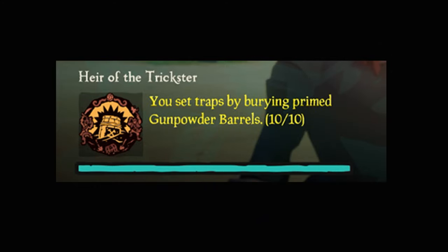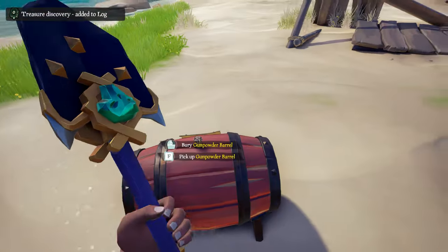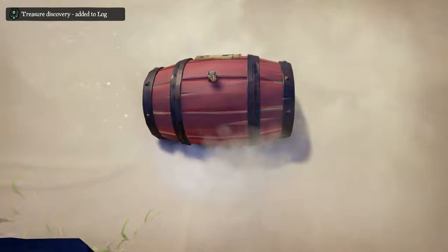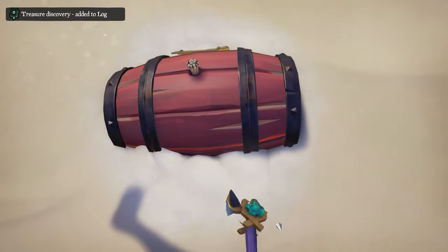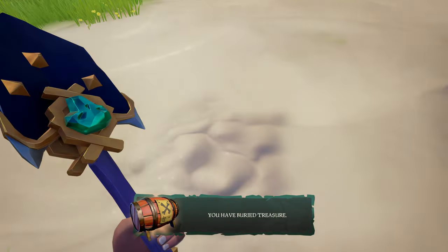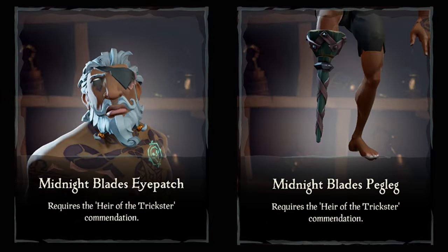The Hair of the Tricksters commendation: to complete this one, you need to set traps by burying primed gunpowder barrels. The best way to do this is going to a skeleton fort — the place is full of kegs. Once you arrive, collect 10 gunpowder kegs and then bury them on the island itself. You'll notice no treasure map will be added to your quest log, but it will still count towards the commendation. Doing this will grant you the Midnight Eyepatch and Pegleg.